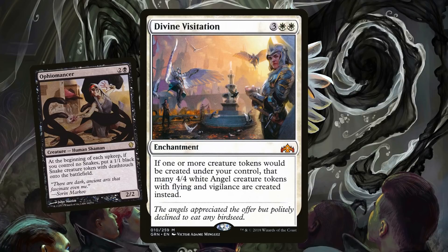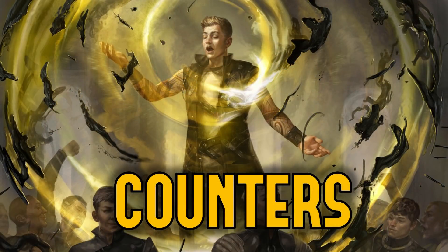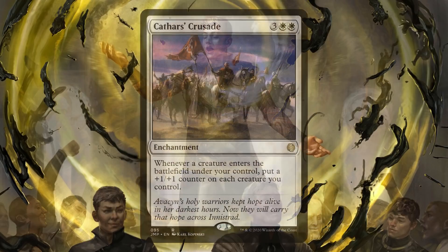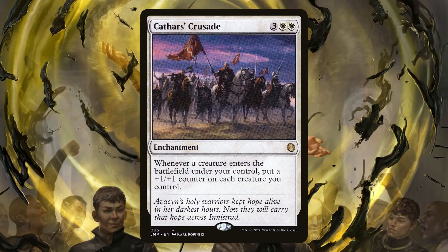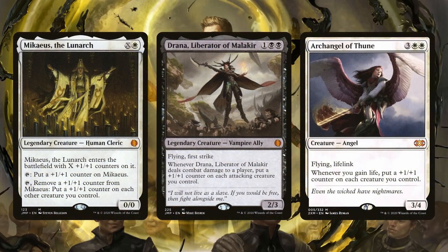We have a lot of tokens, and I've already started dipping into plus one plus one counters, but there are a few more to pay attention to — particularly Cathar's Crusade, which goes crazy when you put a bunch of tokens on the battlefield. This is a commander staple. I also like Maccaeus the Lunarch, allowing you to put plus one plus one counters everywhere, and when you put other plus one plus one counters it kind of refreshes Maccaeus.